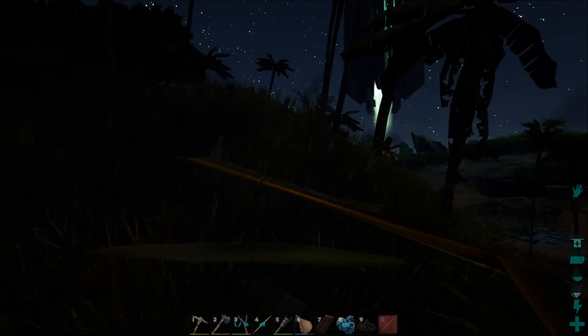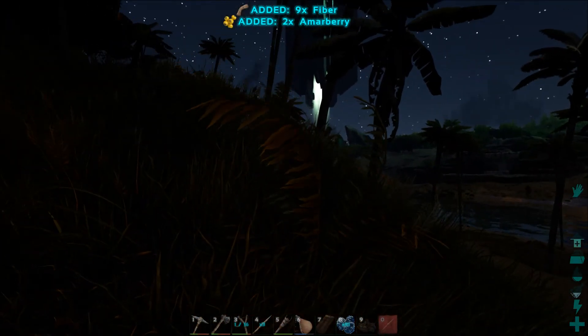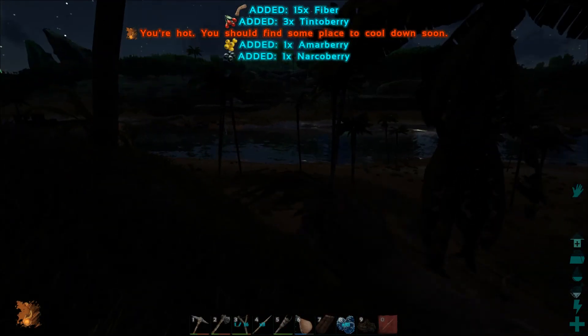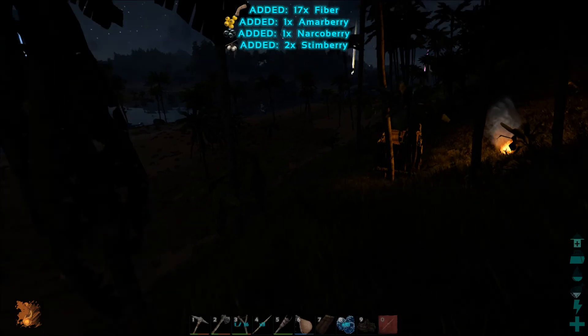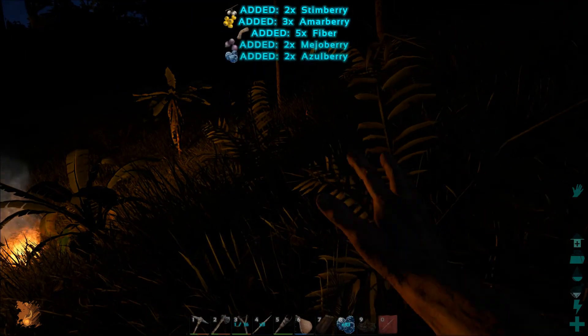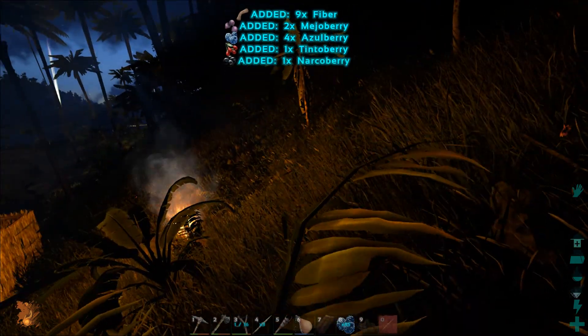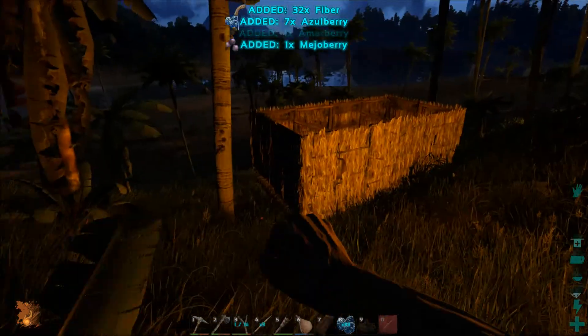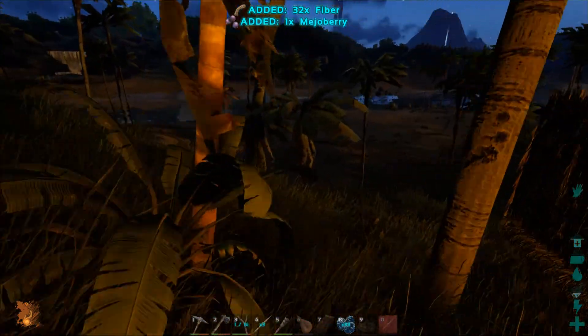As I'll tell you, flying around on an Argentavis that's level 150-something and you're in full flak armor with a fabricated shotgun, it really changes the perspective of the game — there's not a lot of risk anymore. But here on foot, as we saw when I got one-hit by a turtle, there's considerable risk.